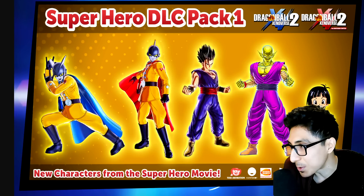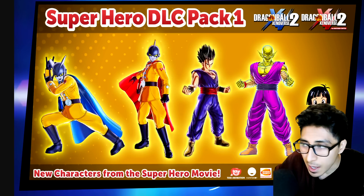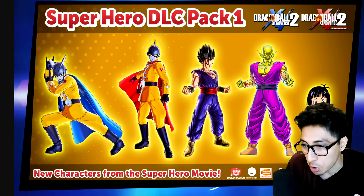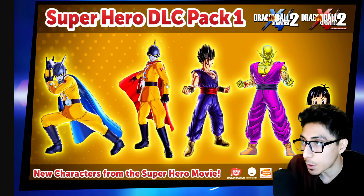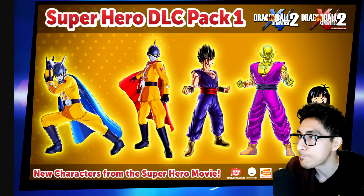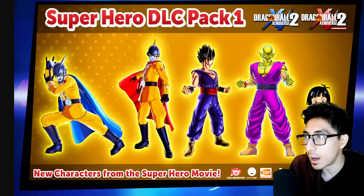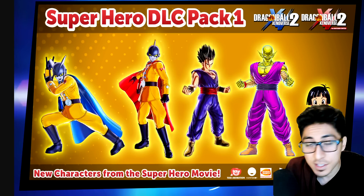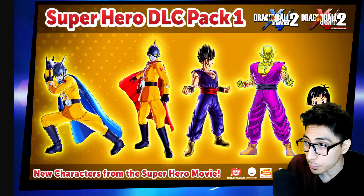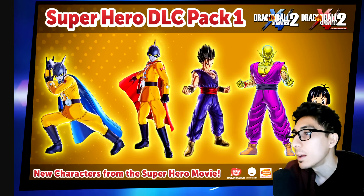She doesn't have that much material to go off of. In Xenoverse 2, if they integrate her — which is possible, not specifically in this DLC pack but maybe the second one — just because she was one of the big main characters of this film. I would say she's more of a secondary type of protagonist. Piccolo and Gohan are the meat of this movie, but Pan is pretty important too. There was a lot of focus on her, and she was basically the trigger for Gohan reawakening his power.